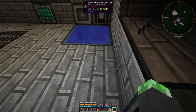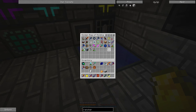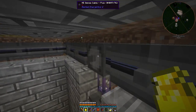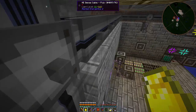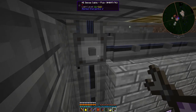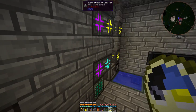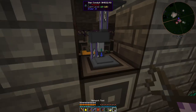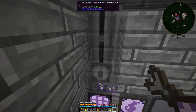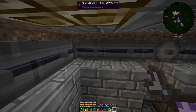Maybe I can put a fluid storage bus in here. Let me get my network tool and check how many channels we can use here. Two lines means eight channels — sixteen channels used across this line. Let me count: one, two, three, four, five, six, seven, eight. The crystal growth chamber is still connected.